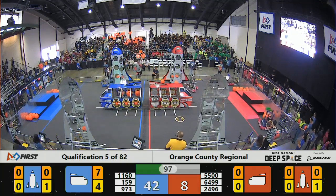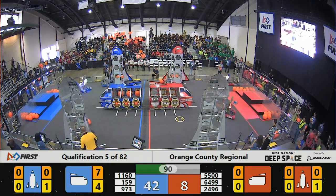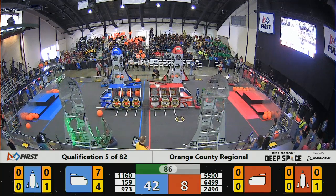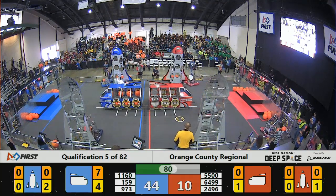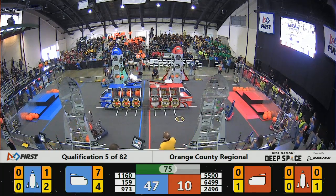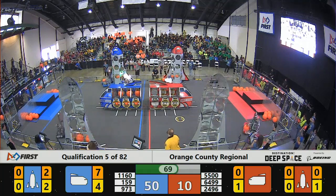Two points for cargo, three points for hatch panels. The cargo is a rubber ball, 13 inches in diameter, filled with Primus atmosphere. Team 973 just loaded on the first level of their rocket ship on the scoring table side. They're trying to get a second — they got it too. They got the first level filled up.